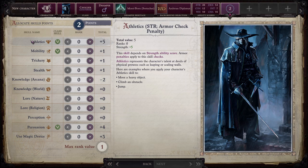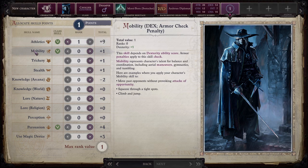For skills: Athletics depends on strength — armor penalties apply. Athletics represents the character's talent at physical prowess such as leaping or scaling walls. Uses: move a heavy object, climb an obstacle, and jump. We'll put one point into that. Mobility depends on dexterity — armor penalties apply. Mobility represents character's talent for balance and coordination, including aerial maneuvers, gymnastics, and tumbling. Uses: move past opponents without provoking attacks of opportunity and squeeze through tight spots. Trickery depends on dexterity and cannot be used if untrained. It represents talent for fine manipulation — uses include disarming traps and opening locks.